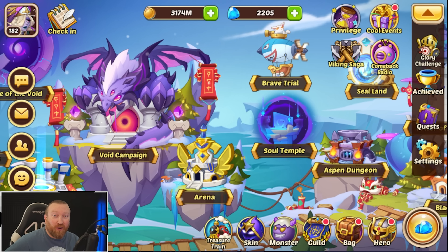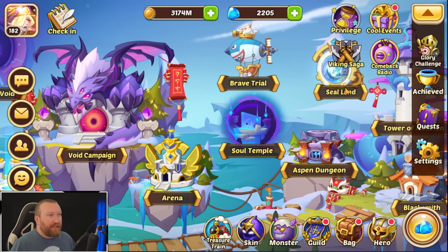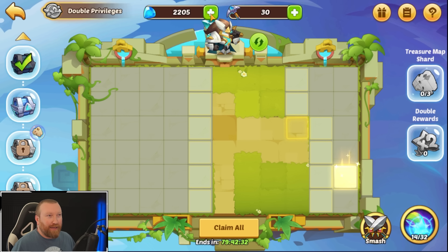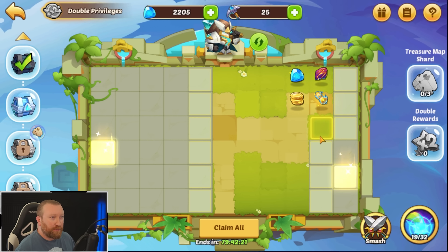What's up guys, Barrygaming here back with some more Idle Heroes. Today we're back on our free-to-play account. We got a few things to do — first off we're gonna jump right into the Sky Labyrinth again. We're waiting to spend our gems to buy pickaxes because we don't want to waste any and save up potentially for the next event. We're gonna keep progressing right here, hopefully find some pickaxes.